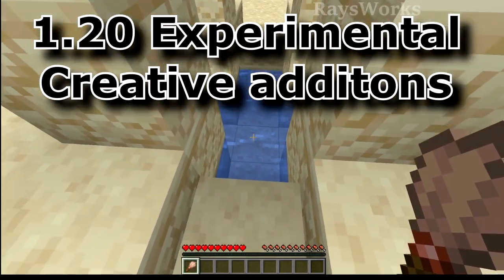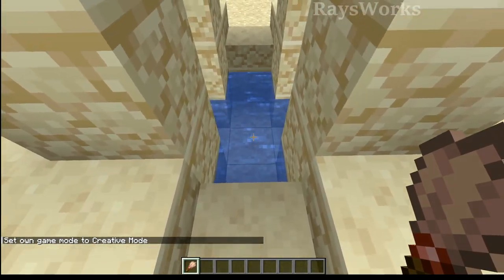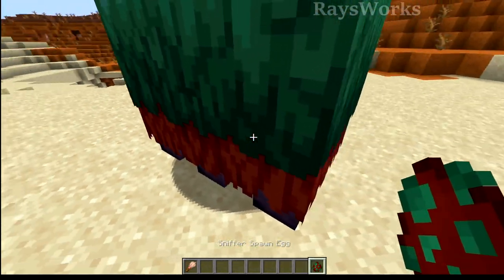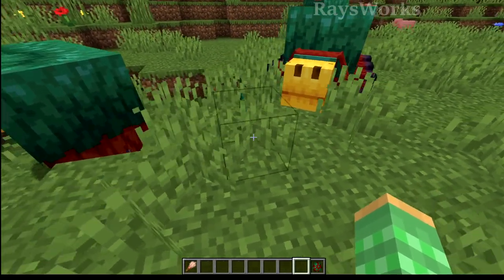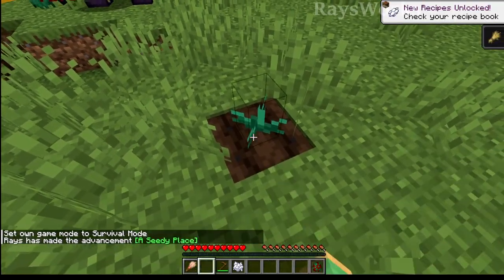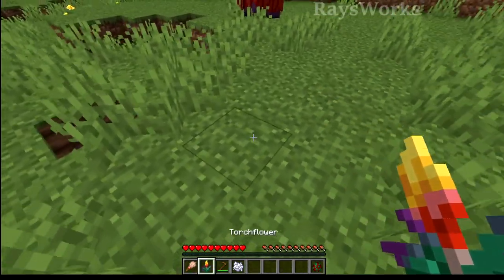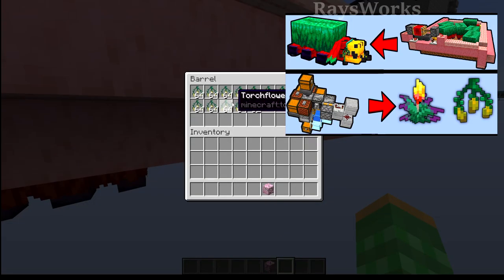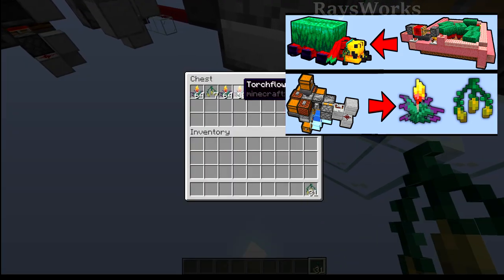A feature you cannot find in survival with experiments turned on is the sniffer eggs, which are eventually supposed to be found inside of suspicious sand, but currently you can only find the spawn egg inside of the creative menu. This gives you access to the new sniffer mob. These sniffer mobs can sniff on the ground and actually dig up a new type of seed called the torch flower seed. These torch flower seeds can be planted onto farmland and grown up into a torch flower, which is a unique plant that can be placed down. I've already designed automatic sniffer farms which get you tons of torch flower seeds, and another machine which automatically converts those seeds into torch flower plants.